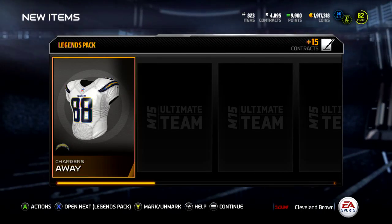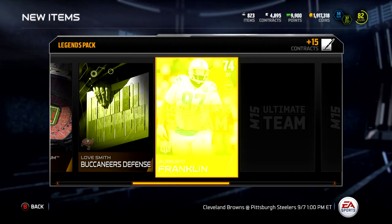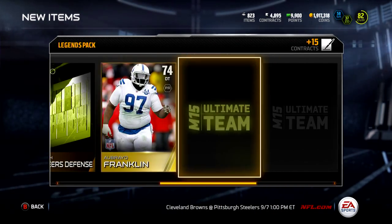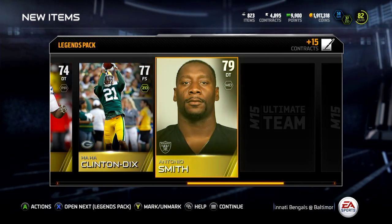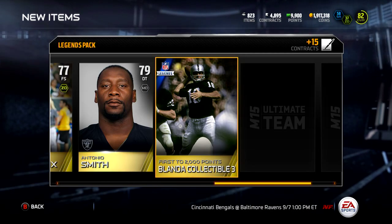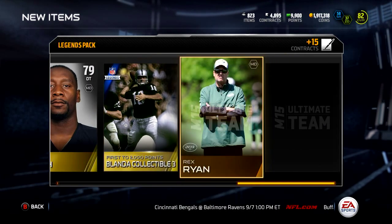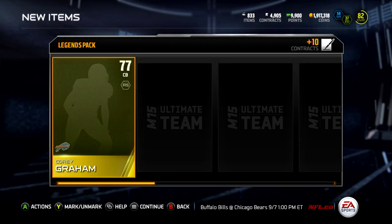On to the next pack — Chargers away — Dante Rosario, Braylon Franklin, Ha Ha Clinton-Dix, Antonio Smith, and first to 2,000 points — Blanda collectible number three. Not terrible, and Ryan Mundy. So nothing good so far, hopefully I can get something in this last pack.